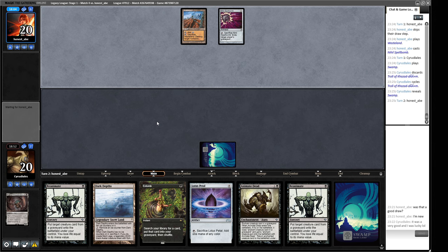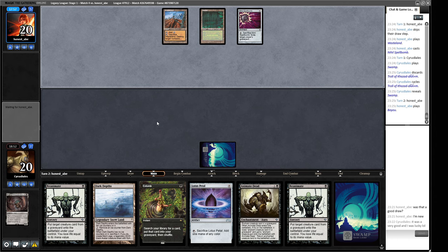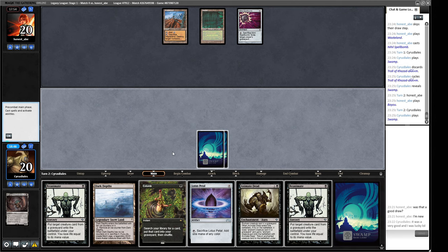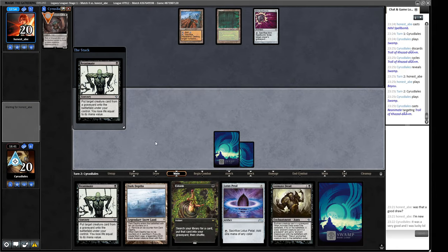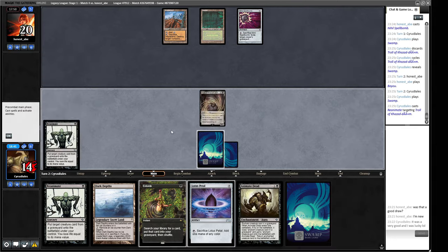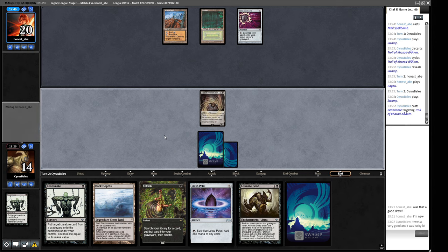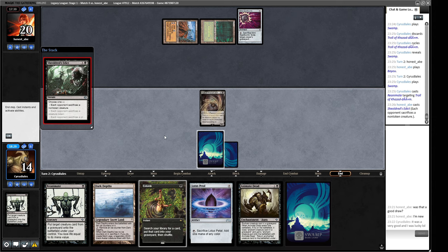The only issue here is that our opponent does have blue spells we have to get past, but we'll see what we can do. Let's cast the Reanimate targeting the Troll. Our opponent is going to crack the Spellbomb - no, they're just going to let us have it. That's interesting. We go to tax and we won't attack because our creature doesn't have haste. I'll play this - do I play out the Lotus Petal? I don't think we play out the Lotus Petal, it helps us play around potential Daze if we try Entomb shenanigans.